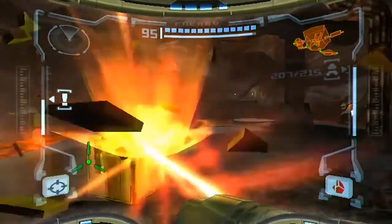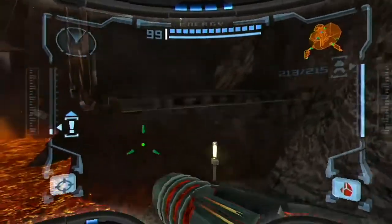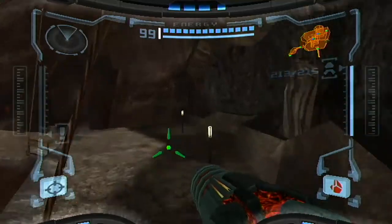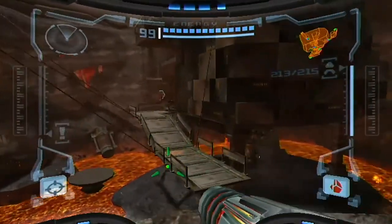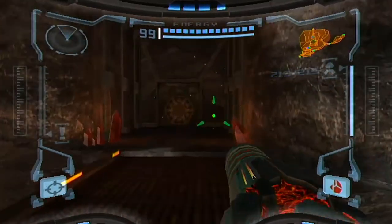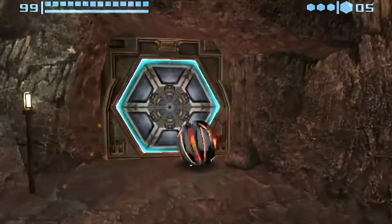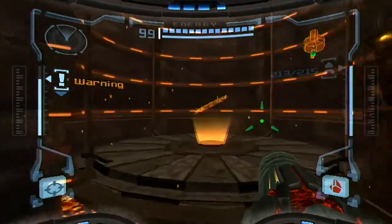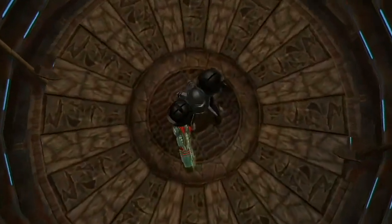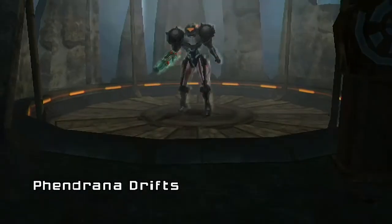I always have this option, especially now with my Phazon suit — I'm taking even less damage. They're hitting me and it's just nothing. It's such a different experience to just wander through everything. Through the wave beam and the ice beam, it's very much a feeling that they're not necessarily more powerful than the power beam — they have different functions. Then you get the plasma beam and it's just actually a straight massive damage increase compared to everything else.